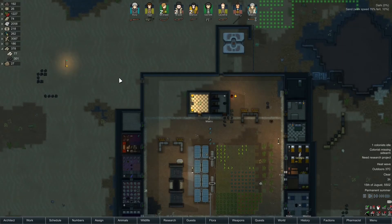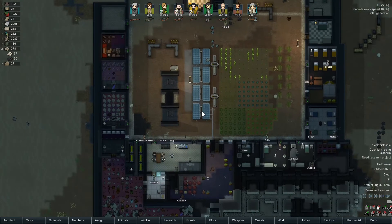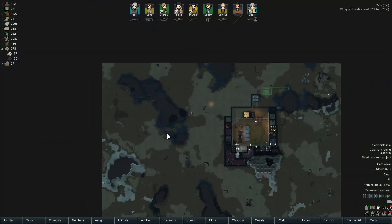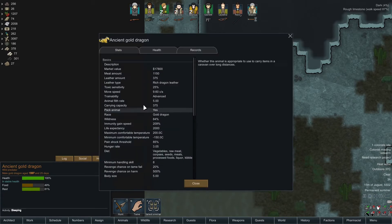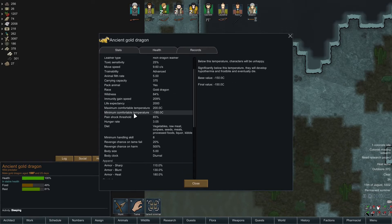Hello everyone, my name is Arconic Wheels and welcome back to another episode of RimWorld. So last episode we had a group of visitors deal with a dragon, however there's still another one on the map. And if this thing decides to attack our colonists — because it doesn't really have any other easy prey — it's going to kill everyone basically.